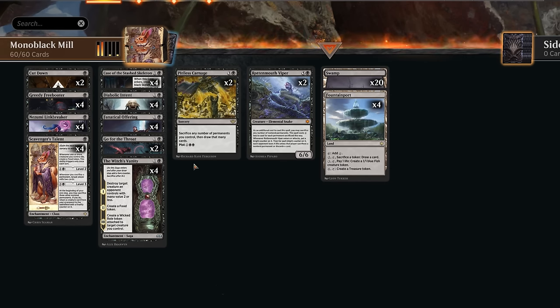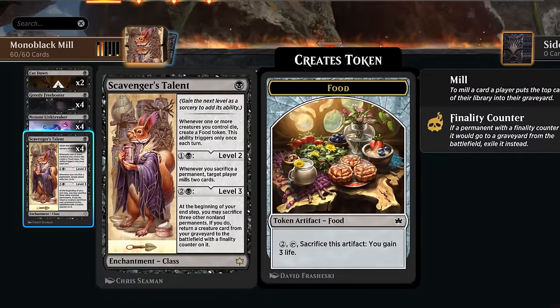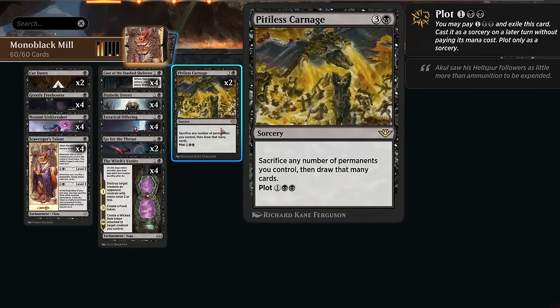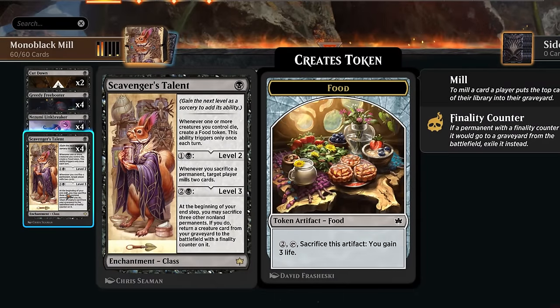Plan A is to sacrifice a bunch of our permanents to a Pitiless Carnage, saying we can sacrifice any number of permanents we control and then draw that many cards. We actually don't care about the card draw too much - we more care about being able to sacrifice all our stuff, including our lands, because for each permanent we sacrifice we'll mill the opponent for 2 for every level 2 Scavenger's Talent we have on the battlefield. Imagine we have 2 level 2 Scavenger's Talents and around 10 permanents to sacrifice - we get to mill the opponent for 40 in one go. If we have a third Scavenger's Talent on level 2 we could mill them for 60 on the spot.